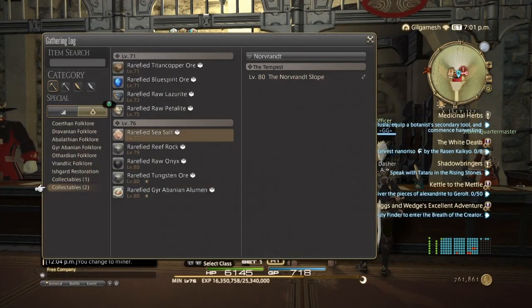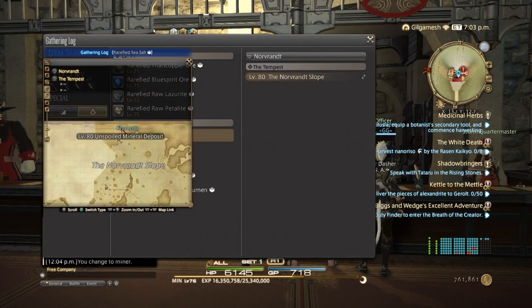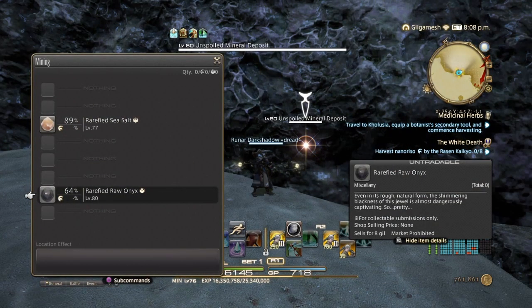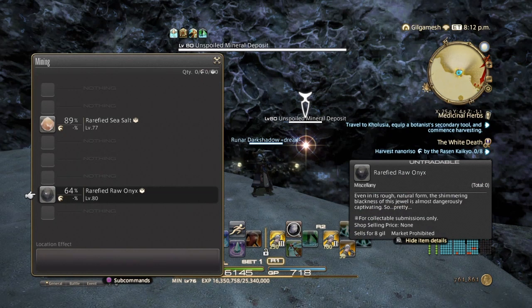The next one will be the Sea Salt in the Tempest at 8 o'clock — right about here at X 25.0, Y 4.6. Here we are at the node. As you can see, we have the level 77 and the level 80. Level 77 is what you want because it has 89% gatherer rate, while the level 80 node has 64. So the level 80 node will be missing a lot, even with the buff.